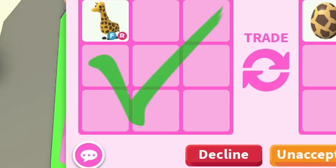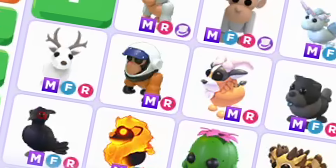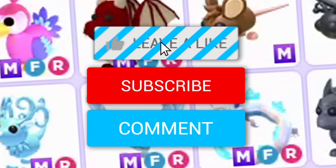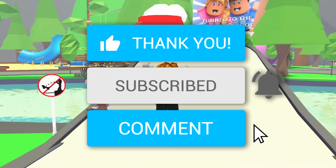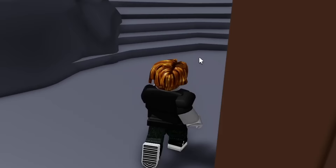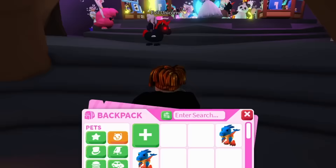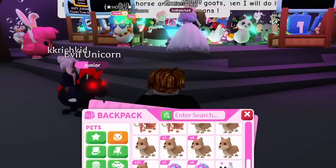I'm gonna be a noob and trade for the rarest eggs in Adopt Me, but there's a twist — I'm gonna open them right in front of the person I traded with. Before then, if you want your own mega neon pet, leave a like, hit subscribe, and comment your Roblox username. We're in rich trading servers looking for every single egg in Adopt Me — the rare out-of-game eggs — and I'm gonna offer for them and open them right away. The only issue is I don't have a lot on this account; it's a noob account, but it's a very old account.